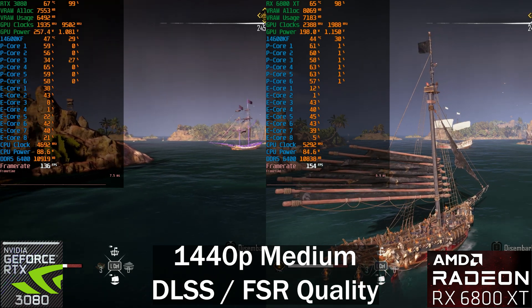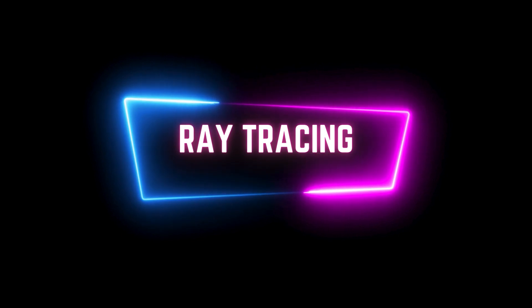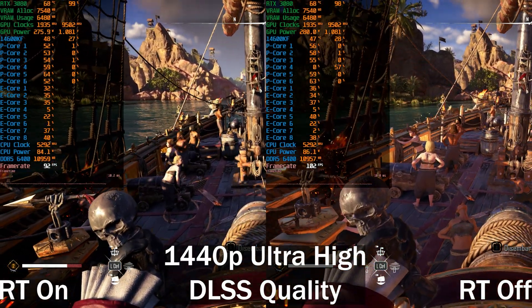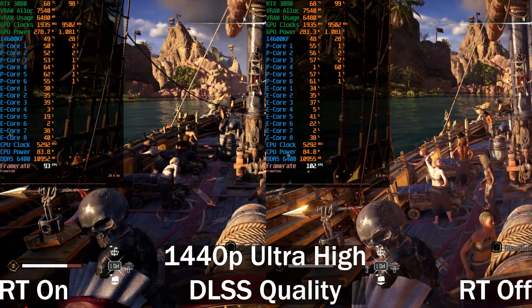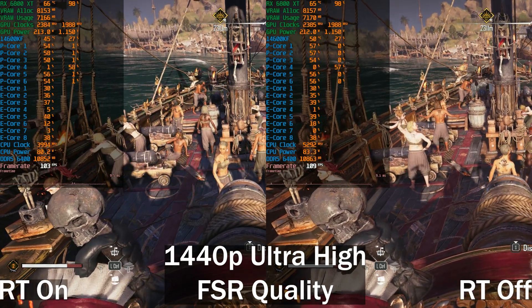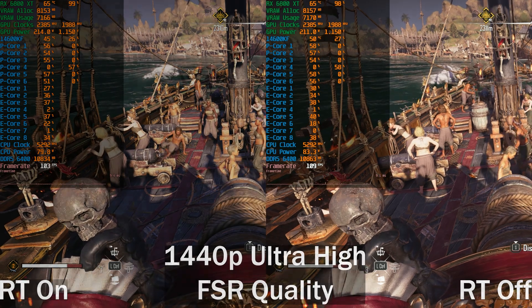Now for ray tracing. As I said before, the ray tracing is one of the stupidest implementations I've ever seen. On the RTX 3080 there's around a 10 frames per second difference with ray tracing enabled. The same applies to the 6800 XT, except the 6800 XT is actually a little bit higher.